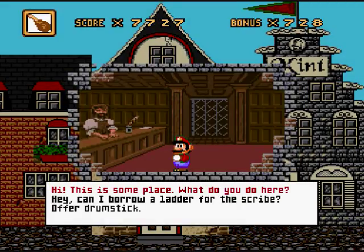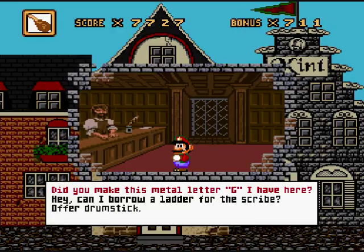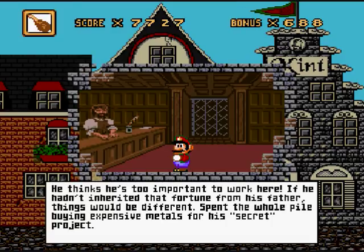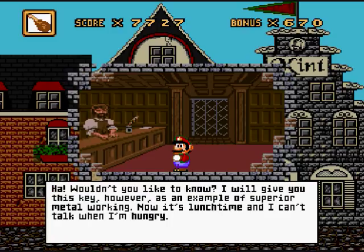Yeah, let's get one. This is some place. What do you do here? 'This is a very important mint. And I'm a very important craftsman. I use silver, gold, and lead to make keys, coins, medals, and other important things.' Did you make this metal letter G I have here? 'That's not my work. Johann Gutenberg made that. He thinks he's the only person in Maine besides the jewelers who knows about metal crafting. Does Gutenberg work here with you? He thinks he's too important to work here. If he had inherited a fortune from his father, things would be different. He spent the whole pile buying expensive metals for a secret project.' What's the secret project? 'Wouldn't you like to know! I will give you this key, however, as an example of superior metal working. Now it's lunch time and I can't talk when I'm hungry.'